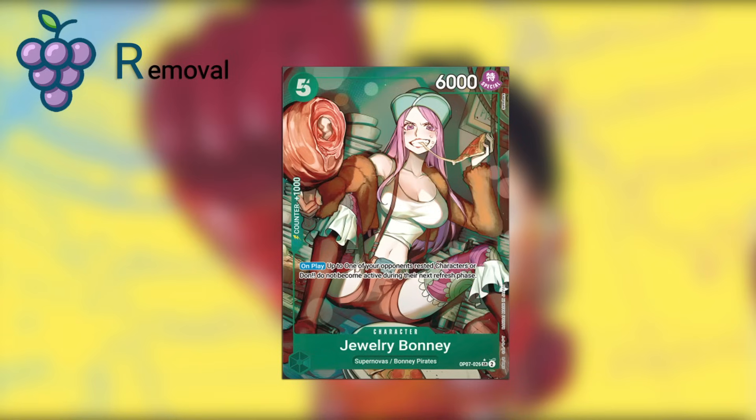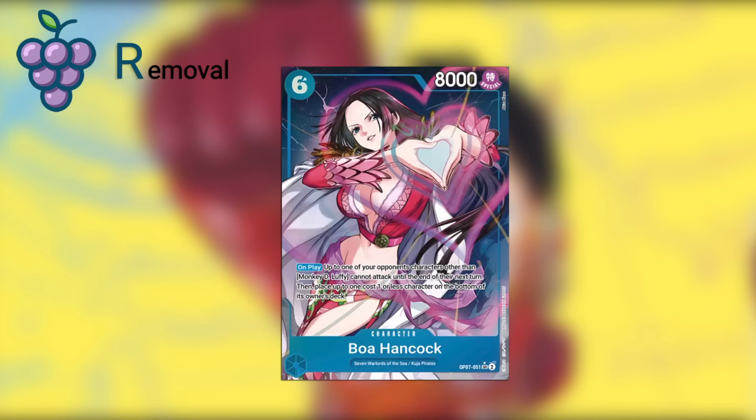Then we have Bonnie in green — not necessarily removal in the traditional sense, but on play, up to one of your opponent's rested characters or Dawn do not become active during their next refresh phase. This buys you time by essentially removing a bigger character from the game for a turn. And Boa Hancock is a better version of Bonnie in my opinion — a six-cost, 8,000 power body. On play, up to one of your opponent's characters other than Monkey D. Luffy cannot attack until the end of the turn, then place up to one cost-one or less character on the bottom of its owner's deck. The stat lines are better, and being able to stop an attack is a form of removal — it swings tempo back into your favor. There's not a lot of KO effects in this set, and these are the best things you can get besides that.